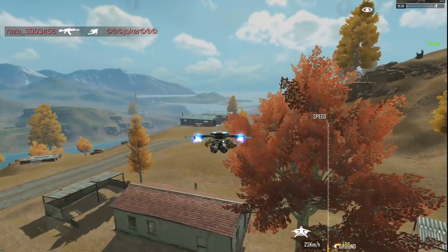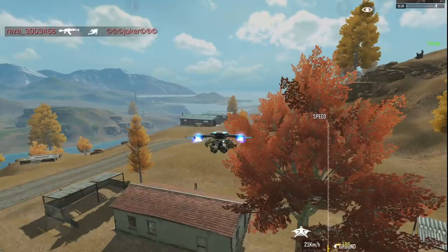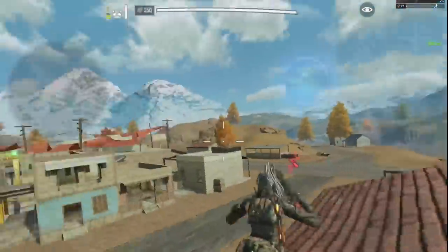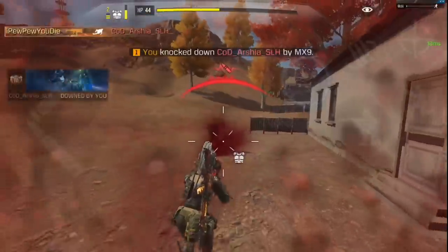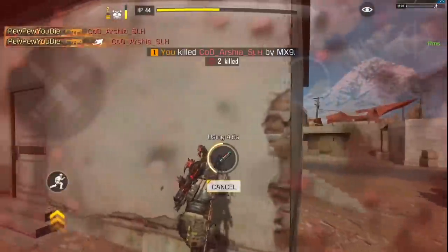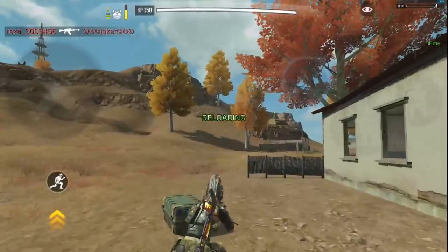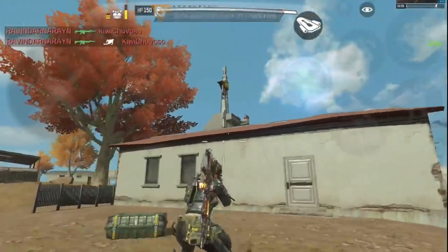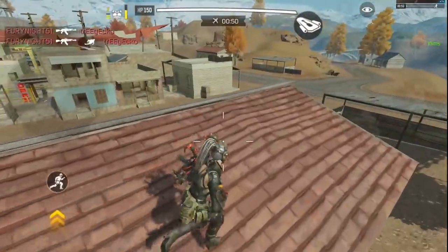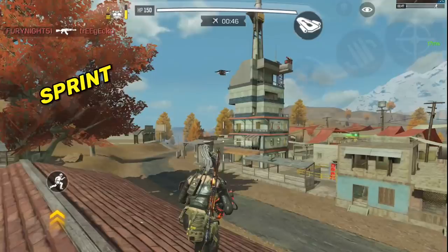When you rush enemies like this, my advice is to avoid flying straight at their face because good enemies will shoot you in mid-air and can even one-shot you with a shotgun when you get close. It's best to steer to the sides. When I'm the one being rushed, what I like to do is sprint, then slide and jump as soon as they land — it's mostly helpful against shotguns.